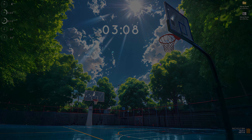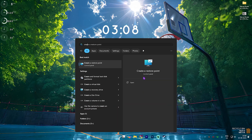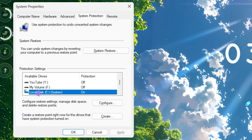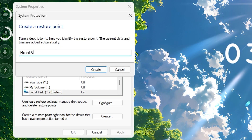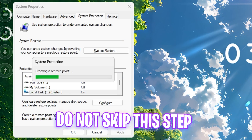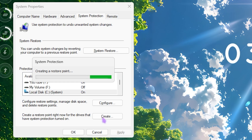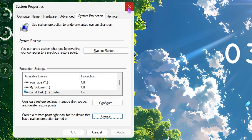The next step is creating a restore point. Search for Create a Restore Point on your PC, scroll down to find your Local Disk C, click Create, and name it Marvel Rivals so you can remember it. I highly recommend not skipping this step — it allows you to restore all your settings back to normal without any data loss. Once done, click Close and close System Properties.